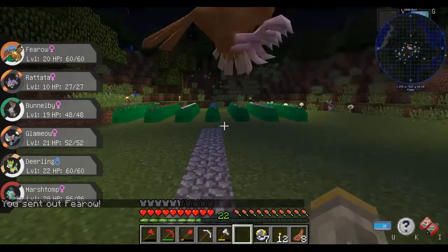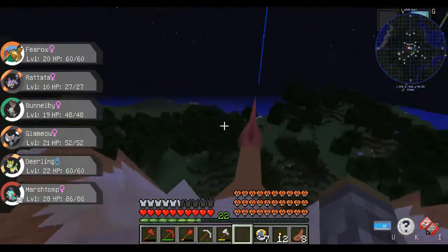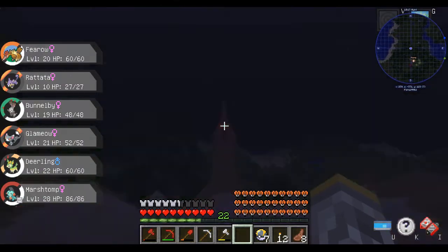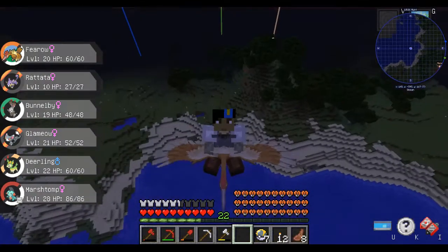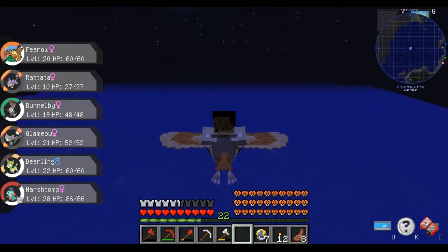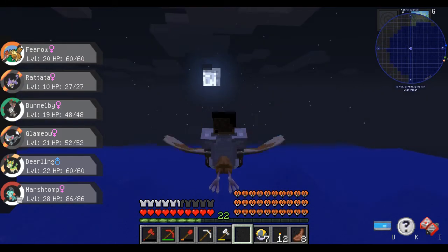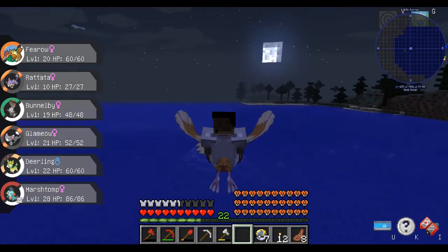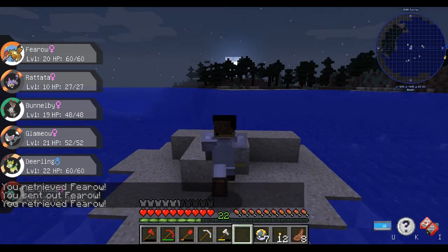Alright — Fearow, I choose you! And then watch this — there we go! Oh yeah, we are in business now! I love how I'm so much bigger now, poor Fearow. Look at all this ocean! Alright, let's just fly off into the moon — oh, this is so cool! We're gonna go land on a desert isle. That is so awesome!